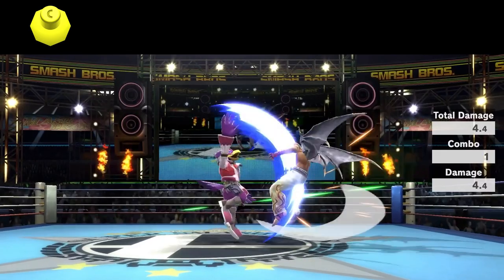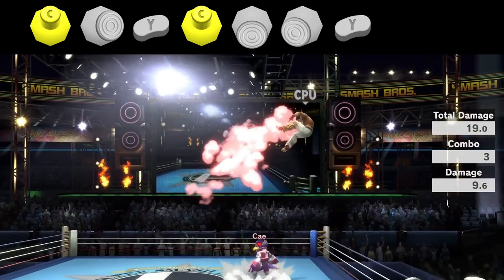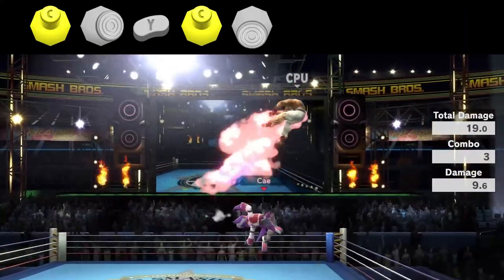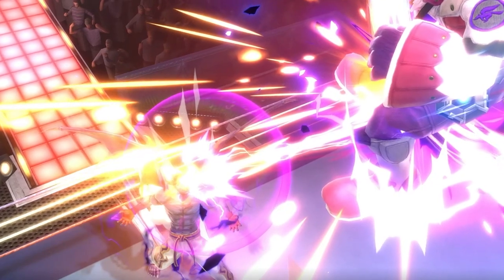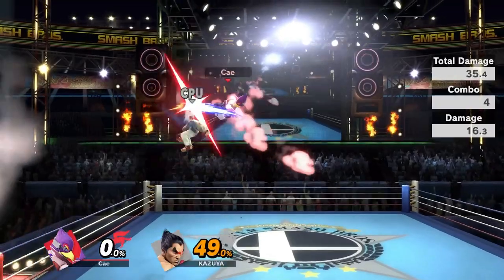Here's an input visualization. This combo varies at different percent ranges. At 30%, you want to just up tilt, short hop fast fall up air, standing turnaround full hop back air.